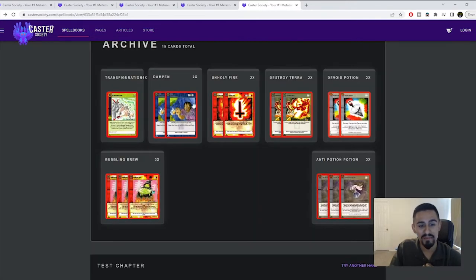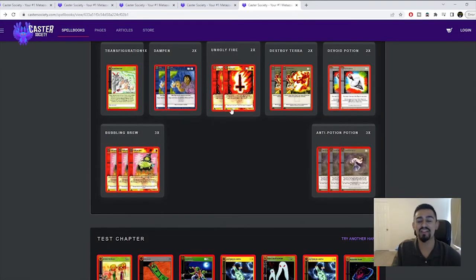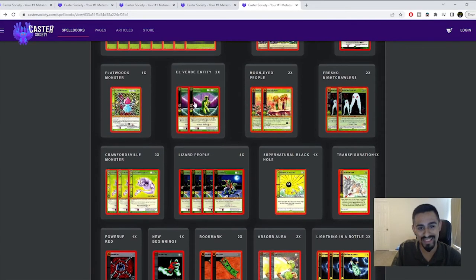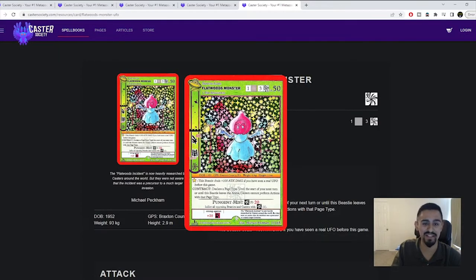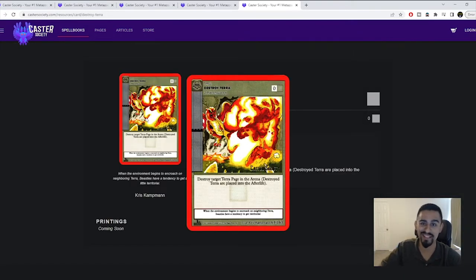Dampen is always a really good card — nice to be able to stop some spells. A lot of people have been main decking Second Anniversary to stop neutral spells. Unholy Fire is mainly to stop Flatwoods — people have been main decking it as well since Flatwoods Monster has exactly 50 life points and you can pop it in one turn. Destroy Terrors is probably exclusively for lightning — if your opponent doesn't have their terra, they're in big trouble. This card costs zero, which is probably better than Terraforming, which costs one.